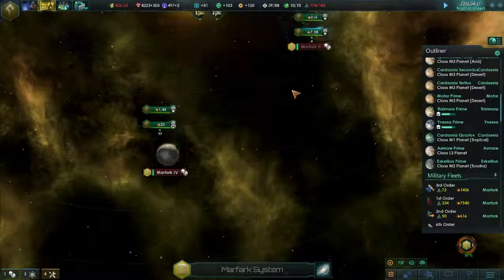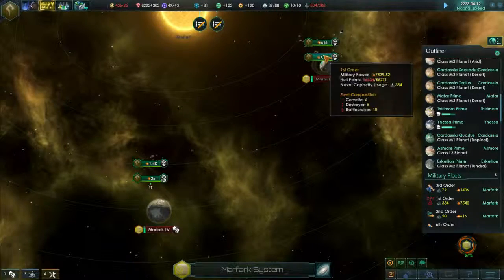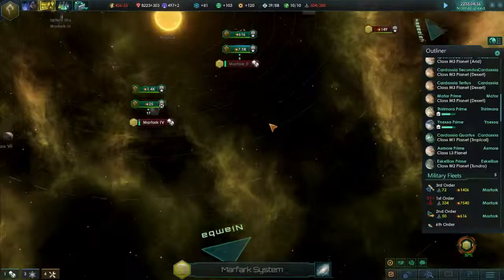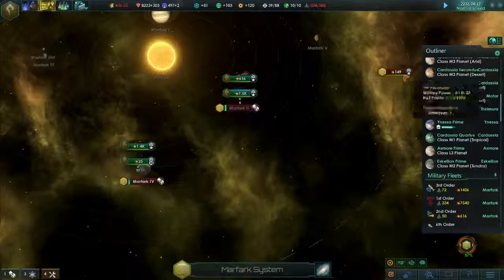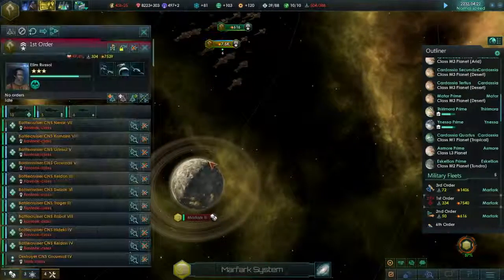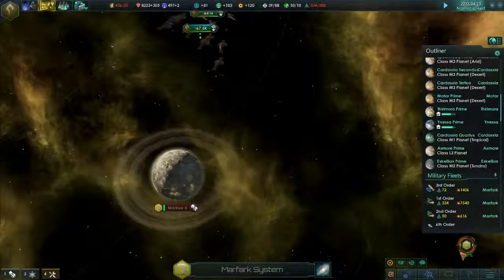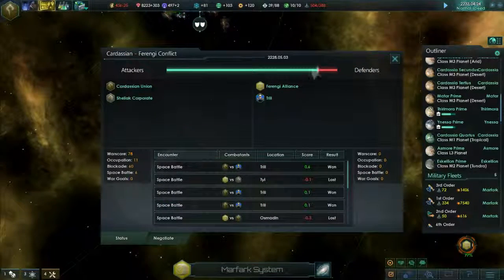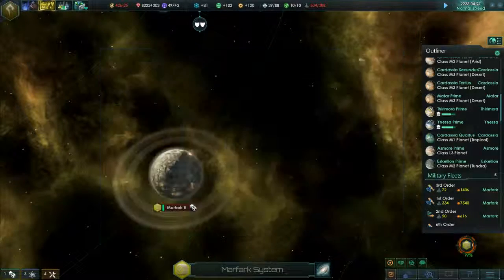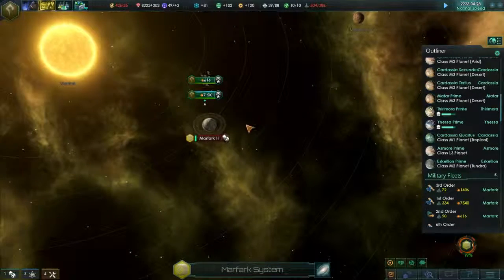So we're bombarding this planet. We will start bombarding this planet. The Ferengi are sending in some privateers. We are over our war score limit. I forget what I'm actually fighting for, which is kind of sad. Negotiate - we want to make the Ferengi tributaries. Gotcha. So we will bombard this planet as well. Excellent.